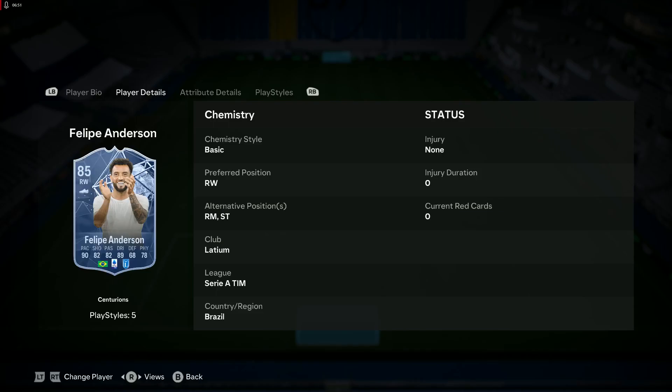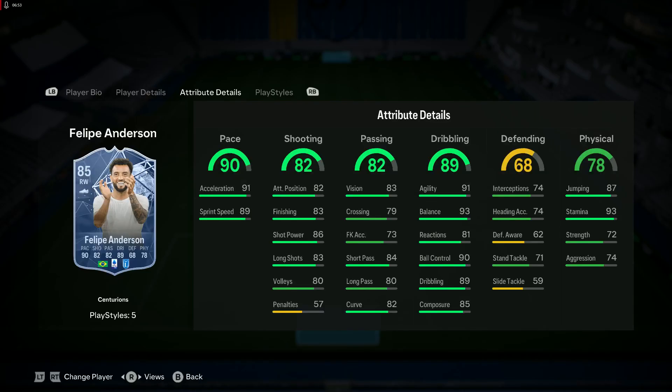Philippe Anderson is the other one — right wing and a striker, which could make him interesting. Obviously he's not upgradable due to his pace but the dribbling is good, the physicals are good as well. He's basically just a faster, stronger version of Marta.